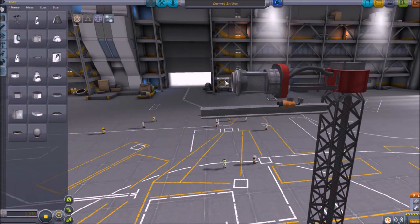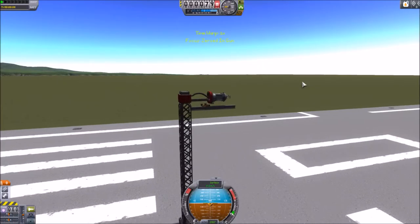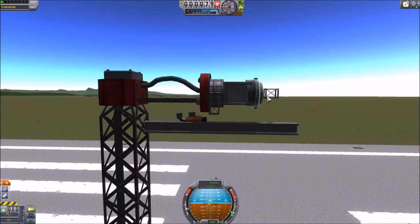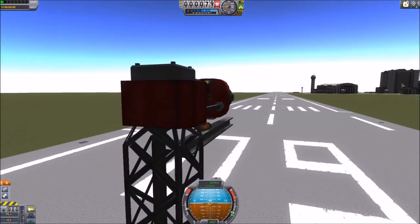This cubic octagonal strut will fall, land on this platform, and then it's lined up with the rocket engine once it lands here. Then I can just launch it with the rocket engine, and it will fire. Now, this is in stock KSP, but if you just go and try it, it probably won't work. This engine has to be a certain distance from this little strut so that it doesn't overheat it and blow it up. I'll go over that in a second.